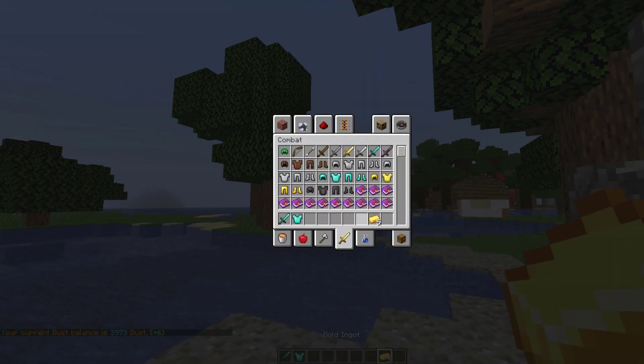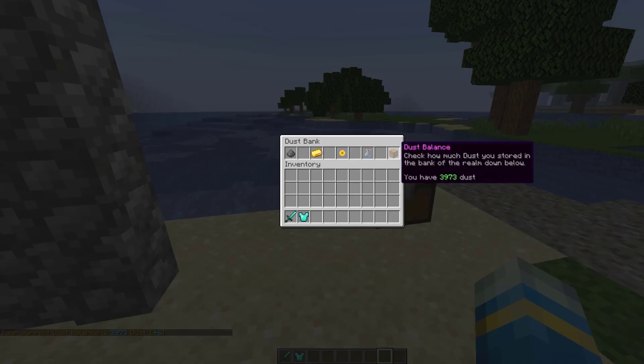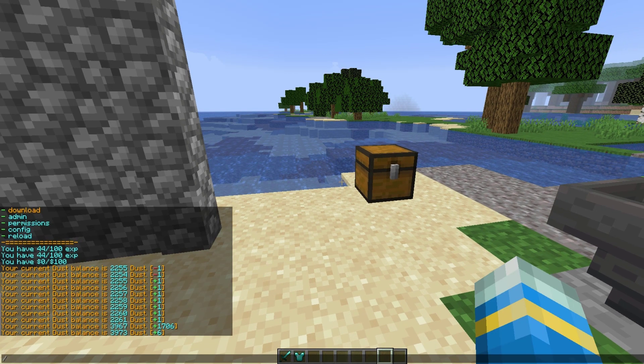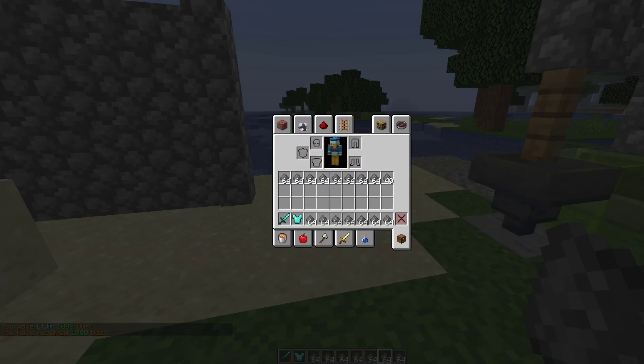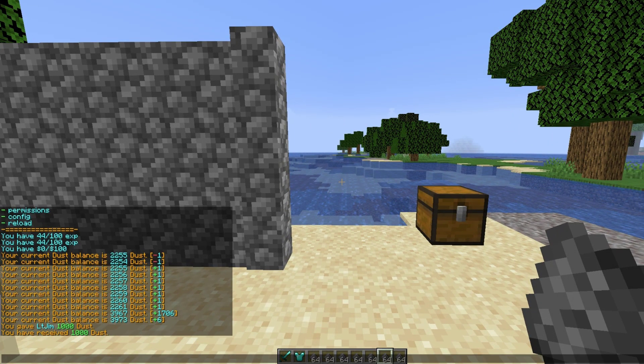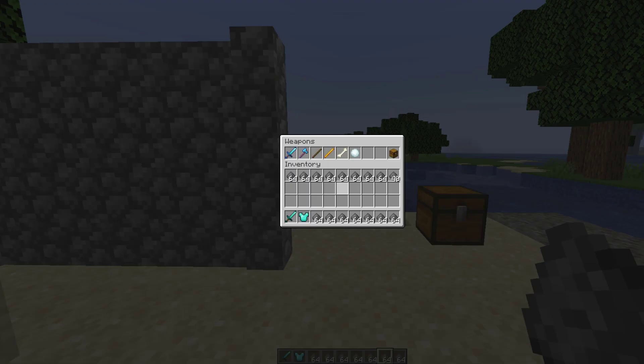I can go ahead and get some more using a command. If we do /dust give, an amount - let's go with maybe a thousand - and then my username, that's going to give me a thousand dust into my inventory. Then I can either spend it or put it in my bank.